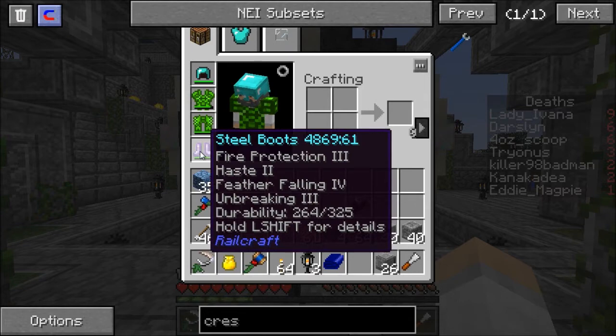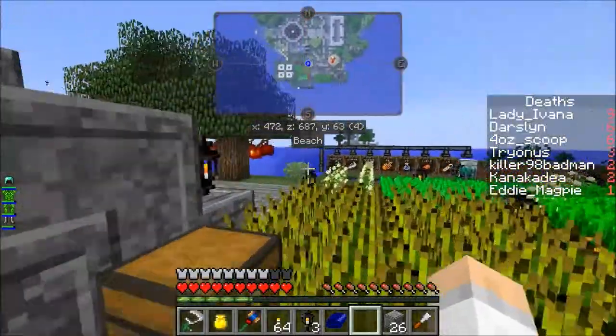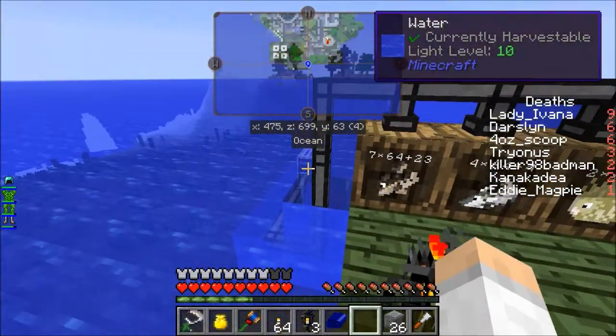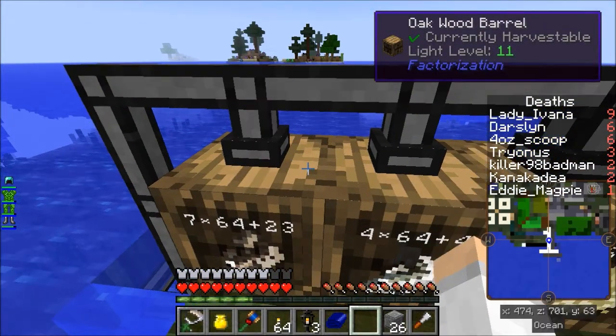Fire protection, haste, feather falling and I'm sprinting now. My boots are getting very, very good. As you can see, I can nip around quite quickly. Quick update over here - fish track, well two fish tracks now feed into barrels. Let me move that map out of the way.